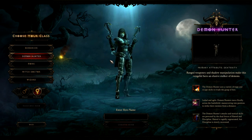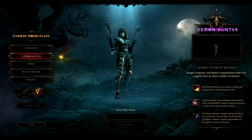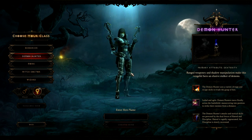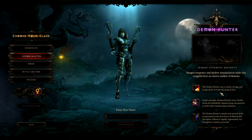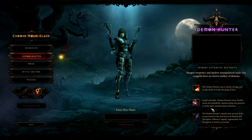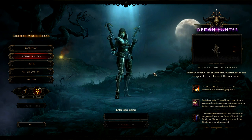Next will be the Demon Hunter, and this is the female Demon Hunter. Primary attribute will be dexterity — it's a ranged weapon user. Shadow and manipulation make this vengeful hero an elusive stalker of demons. The Demon Hunter uses a variety of traps and escape skills to evade the grasp of foes, and you can see that right there being used. Lethal and agile, Demon Hunters move fluidly across the battlefield, maneuvering into position to strike their enemies from a distance.